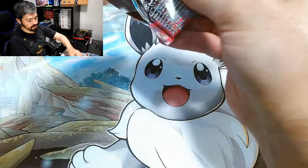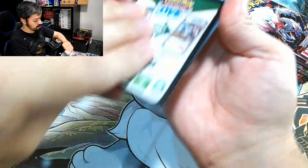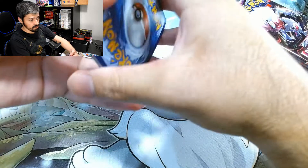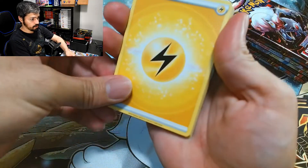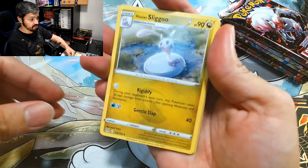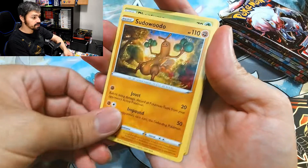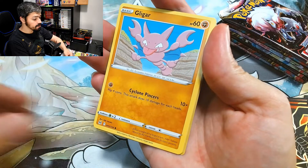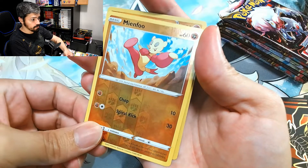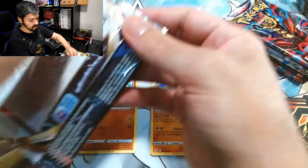We're still missing a few of them, like rainbows, a few of the alt arts, a few of the full arts, and the gold cards as well. So let's see what we get out of this one. We got energy, Galarian Stonefisk, Box of Disaster, Hisuian Slugma, Bronzor, Sudowoodo, Phantumpa, Gligar, Skwovet, Reverse Holo Minccino, and an Alt Holo Machamp. Literally needed that.